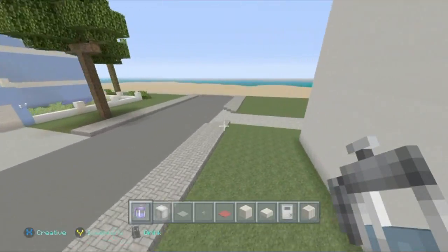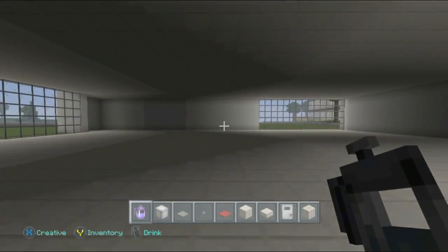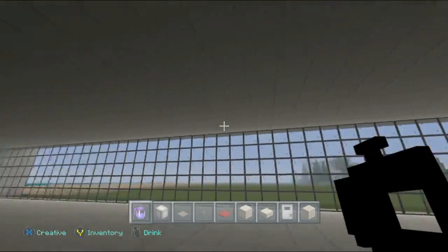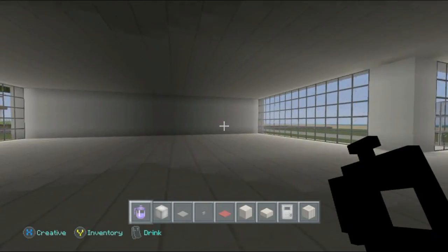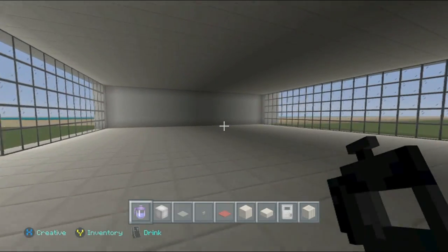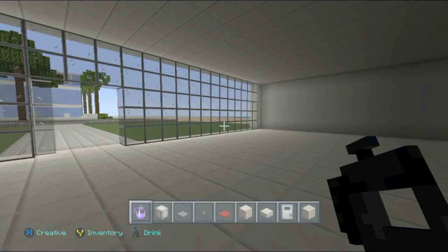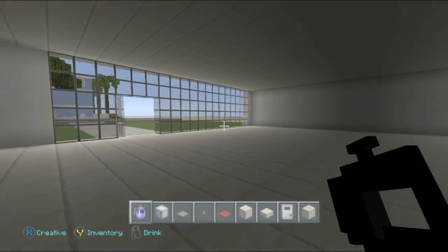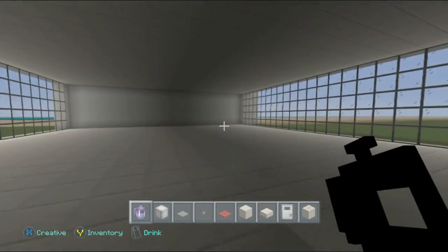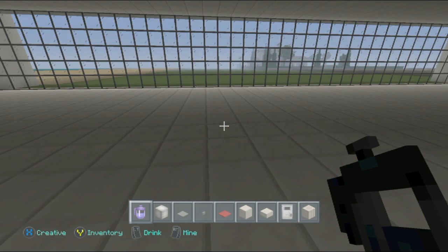We're flying back over to the modern house and we're actually going to do some furnishing this episode. It's a little dark in here despite the lighting - it's empty and we need to put some stuff inside. I need to start brainstorming how I want the inside to look, taking into account all these windows when doing the rooms.